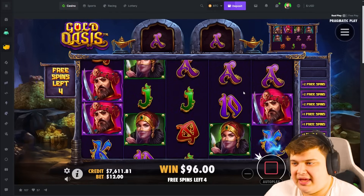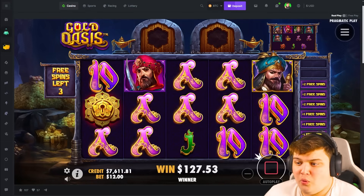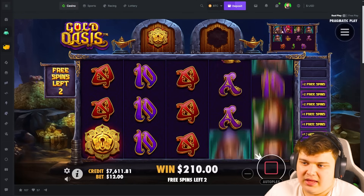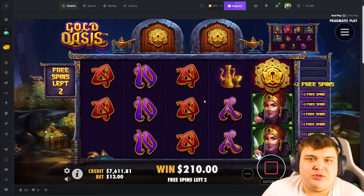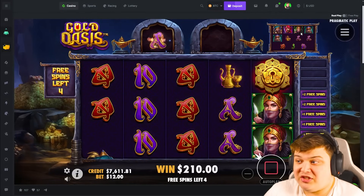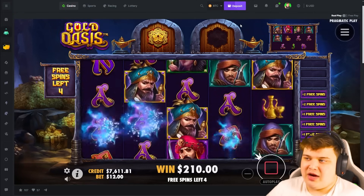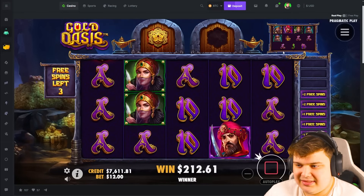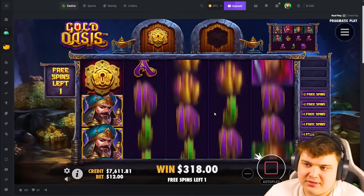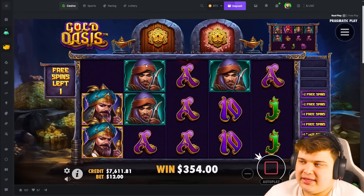Aces take over the kings, and now there's two aces. The top symbol always wins, which means if you get the top symbol to take over everything else, that would just mean a full screen of top symbols. Now there's three aces as the aces took over the queens. In the ideal situation, the blue guy needs to take over the aces, then the top symbol takes over the blue guy - that's another key, another two free spins.